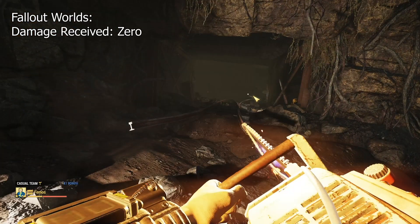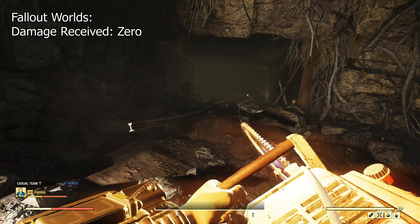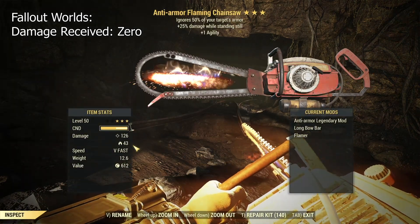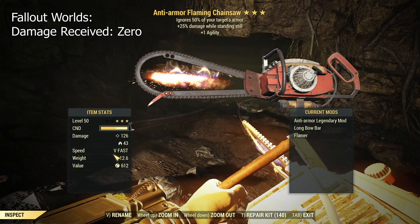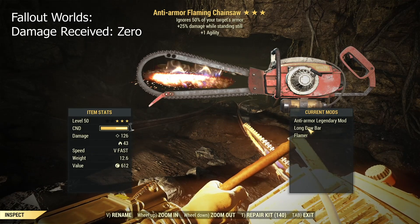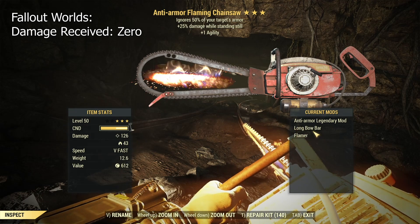There's just a little difference between the chainsaw and the auto axe because they have very similar damage. The chainsaw is on the lower side — it has slightly less damage. And this one has split damage because I put the flamer mod on it.